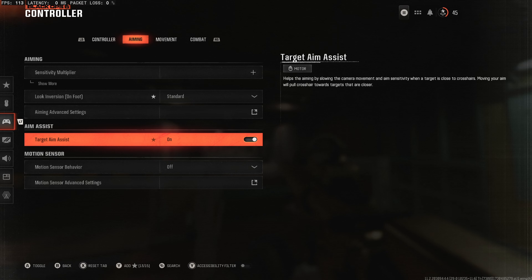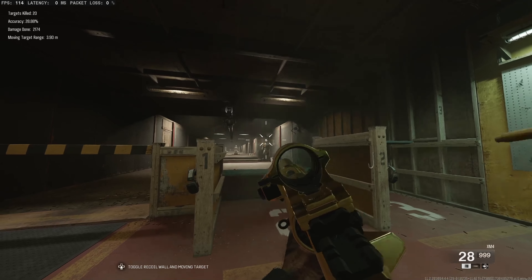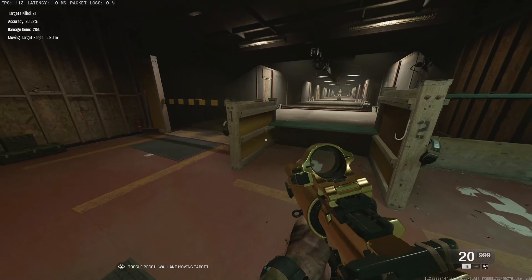The option is named target aim assist, and here you can simply press on or off, then go out and now you have your aim assist enabled or disabled.